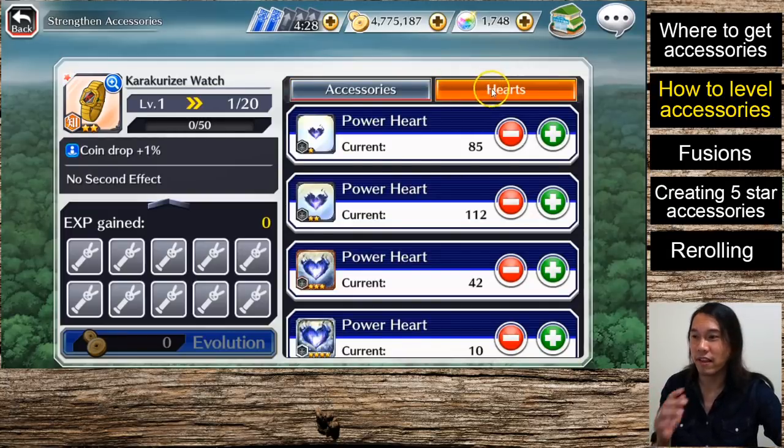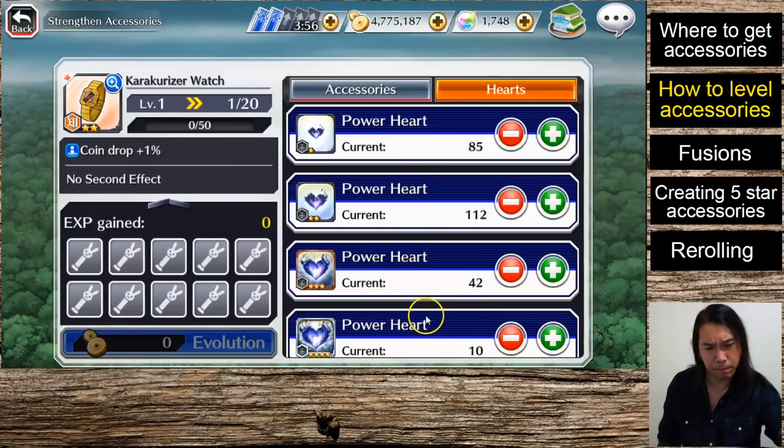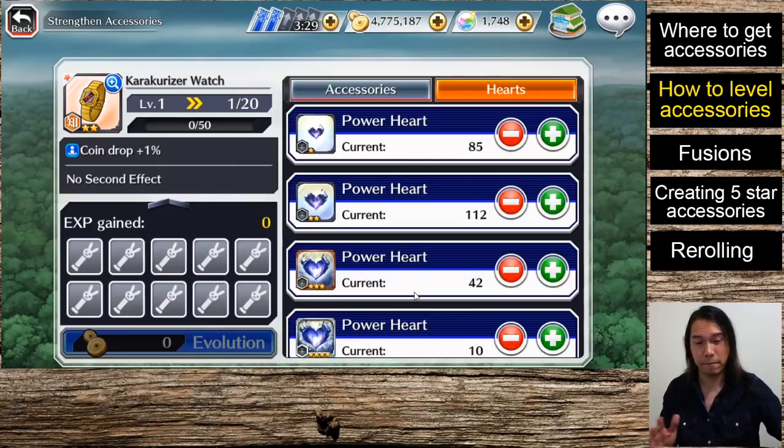You can also level accessories using items called power hearts. You can farm power hearts from special events and from Fusion Trials, which are color-coded co-op missions. They drop powders and books as well, so they're great for farming accessories with additional benefits. They're relatively easy and there are always people doing them. Less frequent harder events like Extreme Co-op and Inheritance Mode aren't really for beginners until you're at a level where you can contribute effectively.